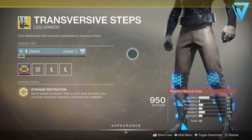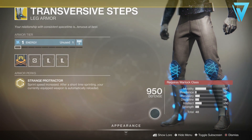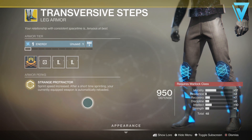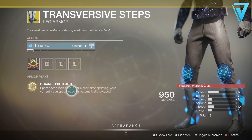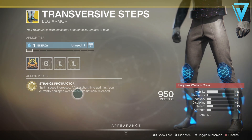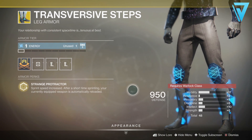Transversive Steps — similar story for the Warlock in terms of mobility. These are again Arc affinity with a really poor low stat of 48. Strange Protracture is the armor's perk, where sprint speed is increased and after a short sprint your currently equipped weapon is automatically reloaded. Very popular for Warlocks in PvP purely for the increased mobility, but the automatic reload is very effective as well. If you don't have them, these are an OG exotic and definitely worth picking up.